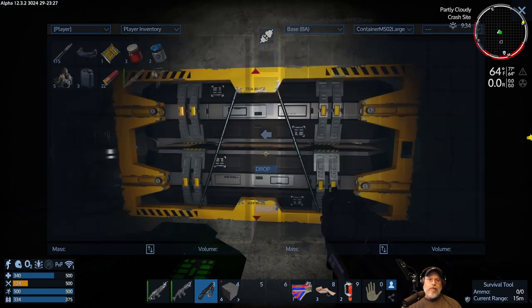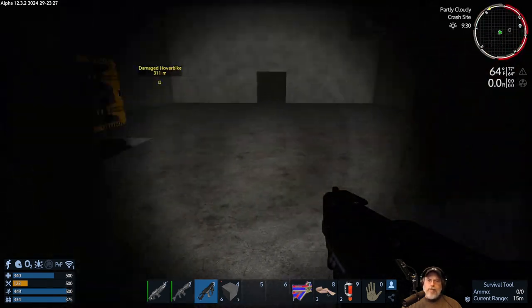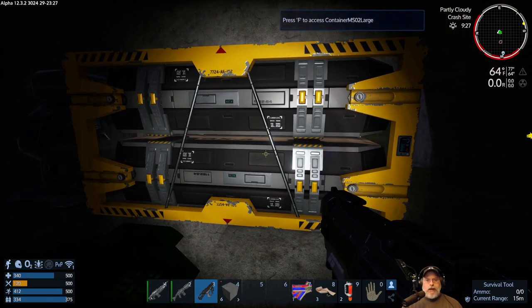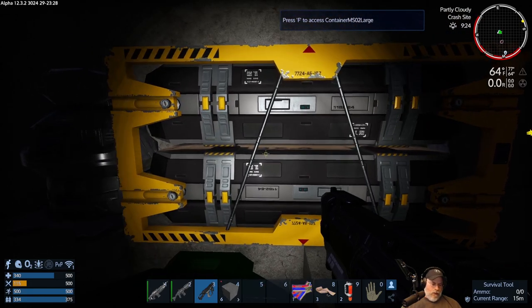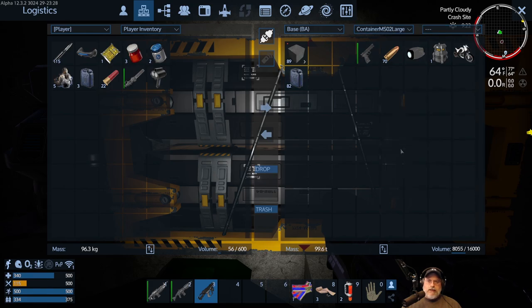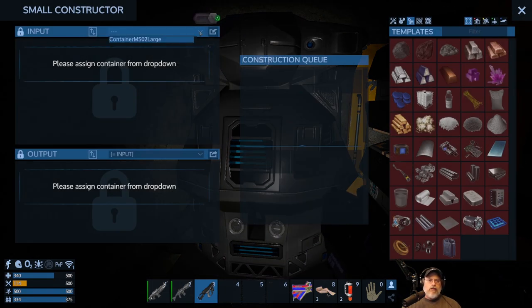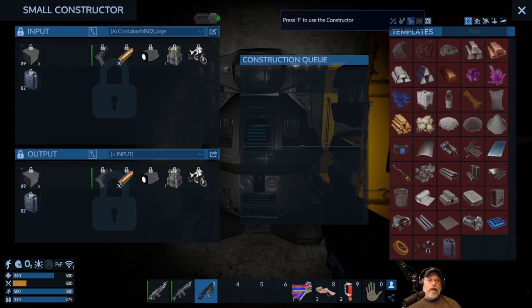Without the wireless menu I can only hold six blocks at a time, so you really want to make an actual cargo container as soon as you possibly can. I can use this container as my initial input and output device. In the constructor's dropdown I'll see any containers attached to the base, then just select it — that sets this container as my input device and it'll automatically also set it as the output device if I don't specify a different one.